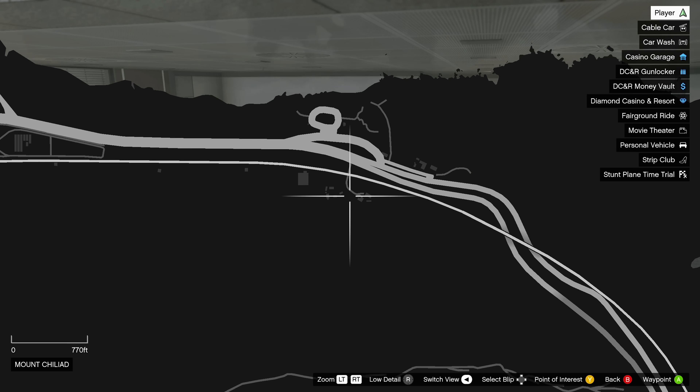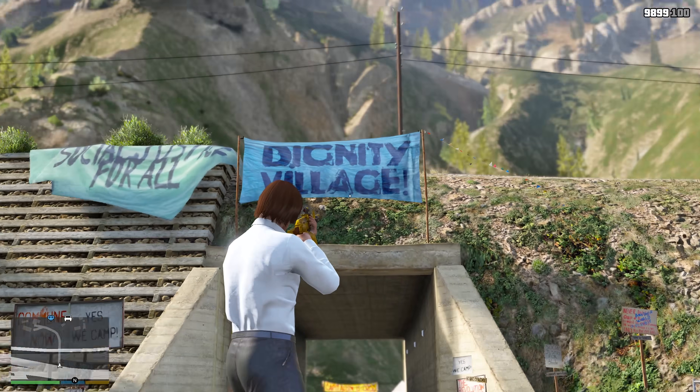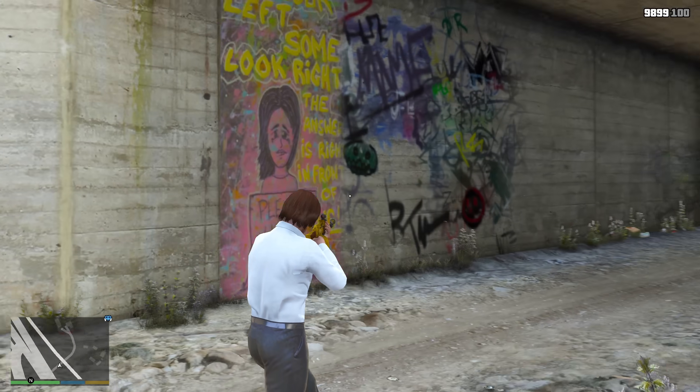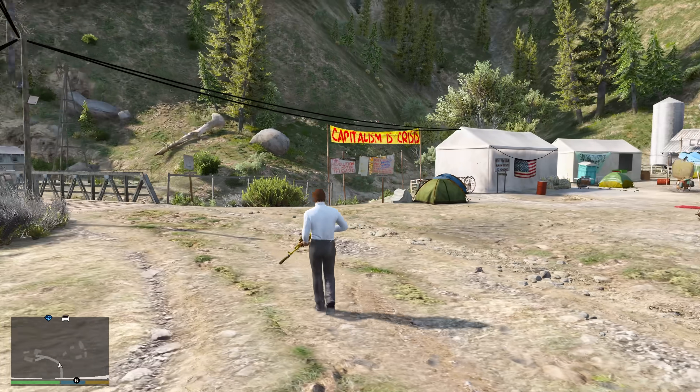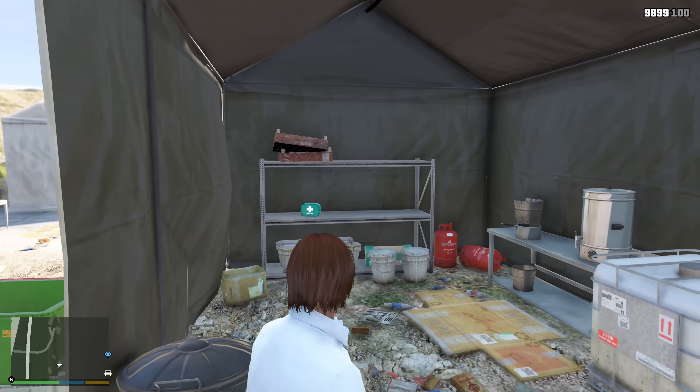You may have driven past this next location a thousand times, but when you take a closer look, there's actually a little village here. Just walking through the entrance, there's a 'please help' sign, but inside their village you'll find some tents, a bunch of signs that are kind of creepy, and you'll actually find an open interior.